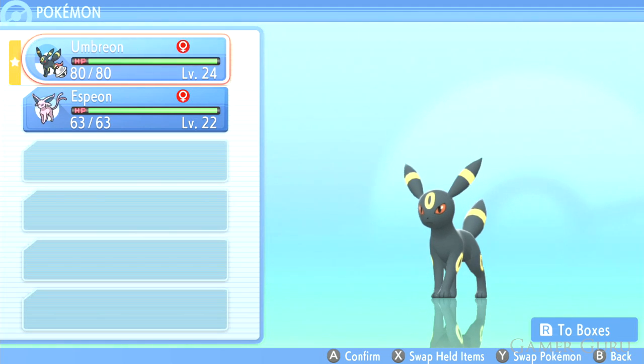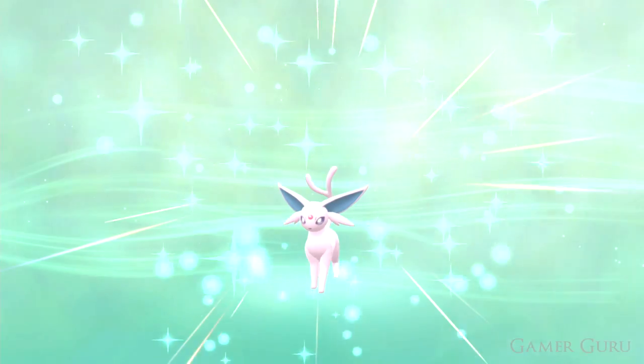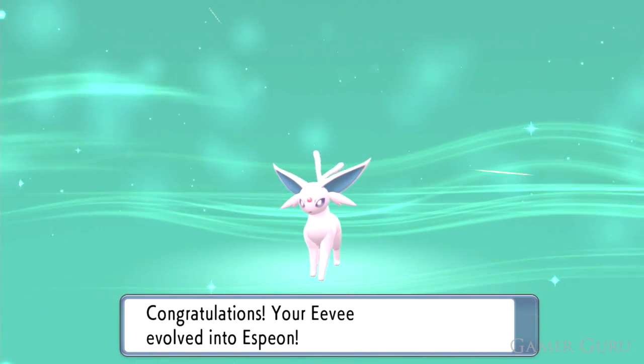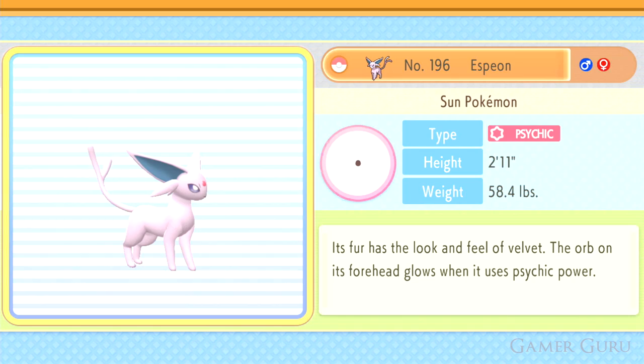So once you've got yourself a couple of Eevees, you're probably wondering how do you evolve it into Espeon and Umbreon? Well, they actually both evolve in the exact same method. All we need to do is raise Eevee's friendship level up to 220. The factor that decides which one you get is going to be whether it is daytime or nighttime.